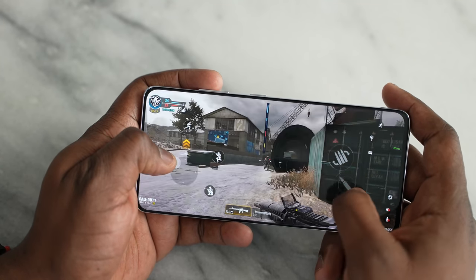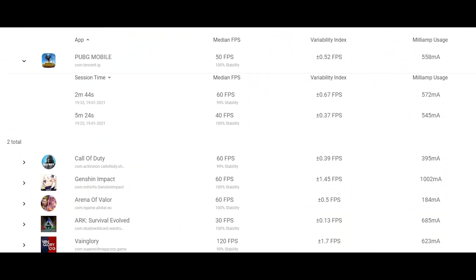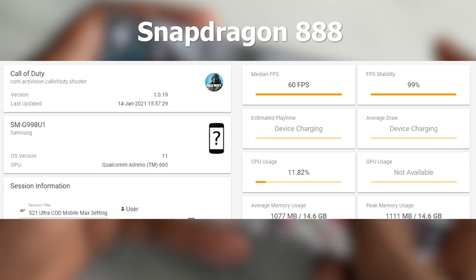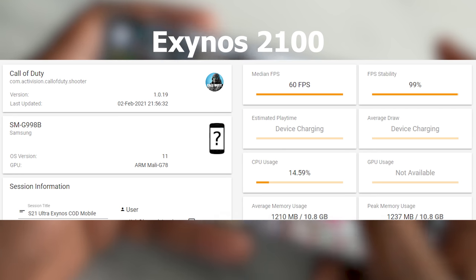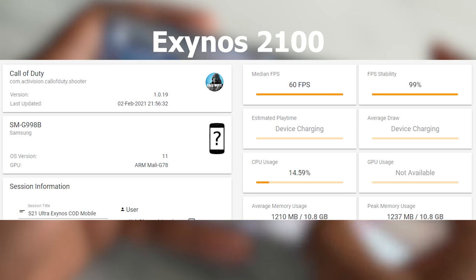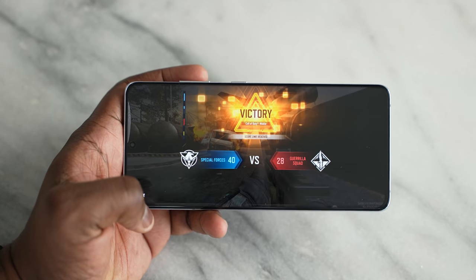Call of Duty Mobile runs really well on a lot of devices and I shouldn't see any differences. I use a benchmark tool called GameBench — link is down below. On the Snapdragon 888, we have an average of 60 FPS with 99% FPS stability. On the Exynos version, it's also 60 FPS with 99% FPS stability. The Exynos RAM usage is up to 1,200 megabytes while the Snapdragon is at 1,000 megabytes — slightly less, but very similar performance overall.